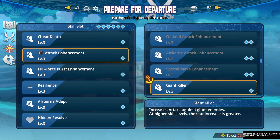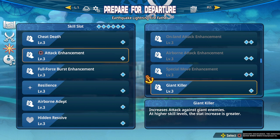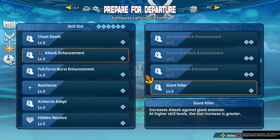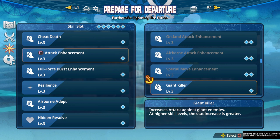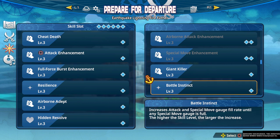Giant Killer gives a 1.3 modifier and can be good if you're on a giant-heavy stage — that's a higher modifier than usual. But you have to think about the fact that if you spend half the stage or more fighting non-giants, you've been missing out on possible damage overall.